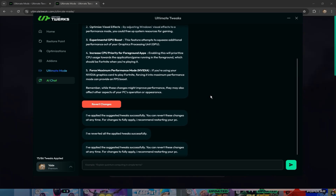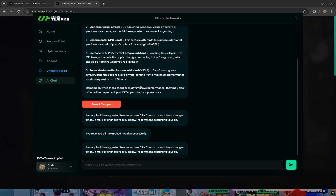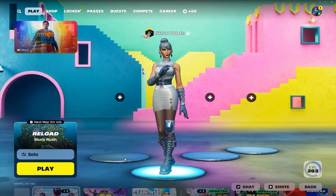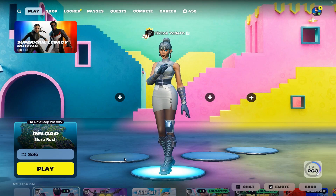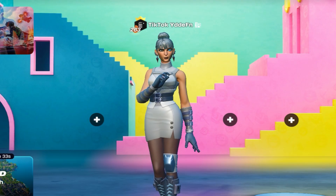Now you just have to restart your PC and the tweaks will be applied. That's how I get the lowest possible ping, the lowest possible delay, and the highest possible fps in Fortnite. Now enjoy some clips of me playing Reload with ultimate tweaks.